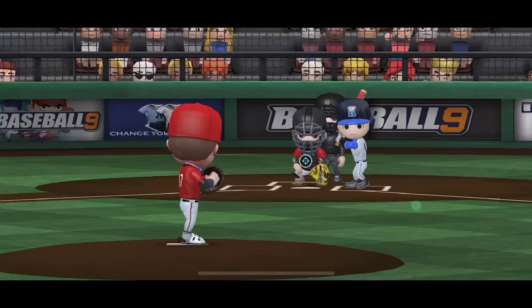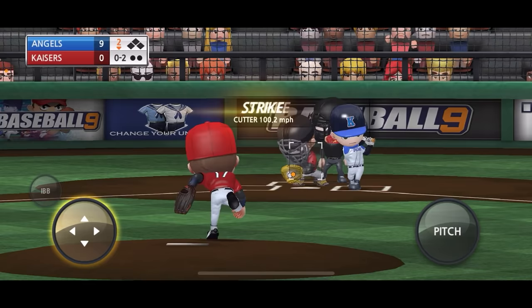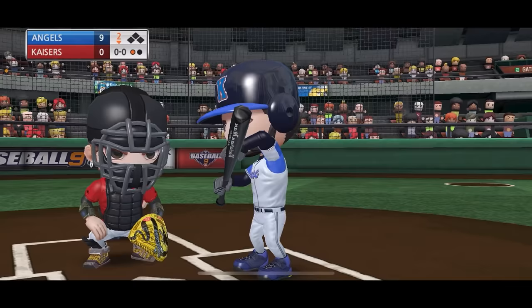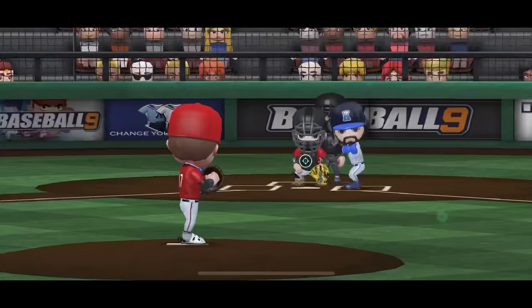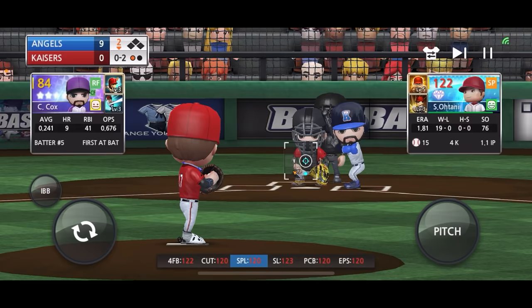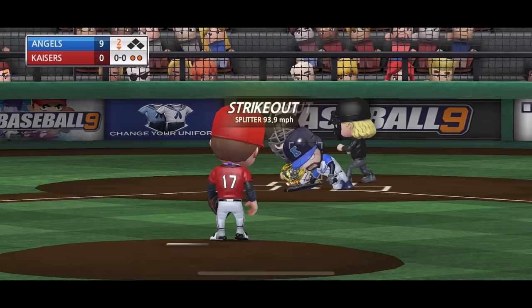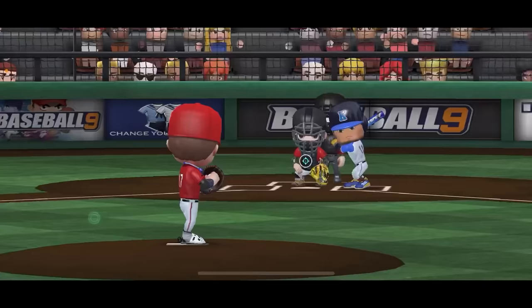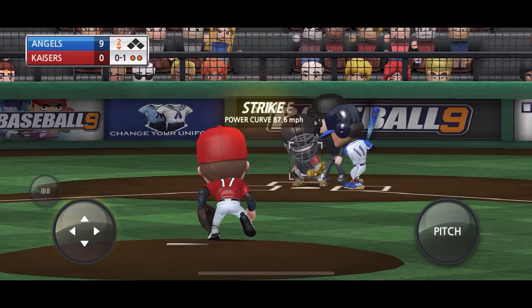Bottom of the second inning, we've got J. Jones at the plate. Shohei Ohtani starts him off with the fastball. Cutter in the same location - should we hit him with the curveball? Let's go, got him swinging in the dirt, fourth strikeout for Ohtani! Two splitters back-to-back, he cannot hit the splitter. Catcher wants me to throw another one - got him! Sometimes you've got to go with the catcher's call.